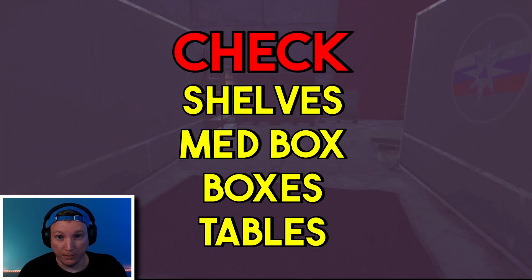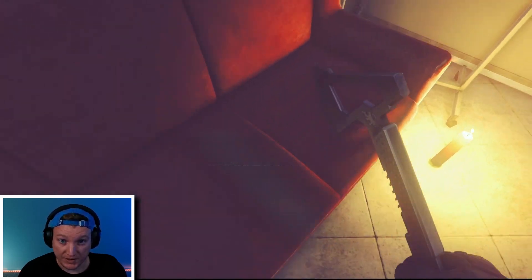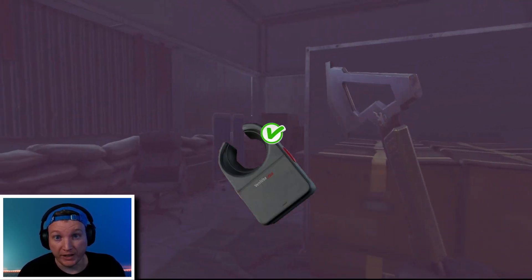Look on all the shelves, all the boxes, all the tables, as morphine can spawn randomly throughout this entire room. Pro tip: before leaving, make sure to check on top of the boxes and the table at the front of the store because you can find a Loot X there.